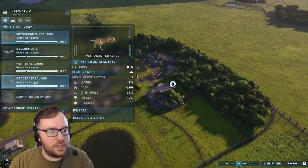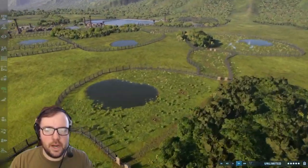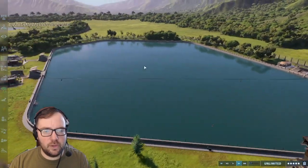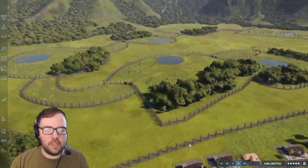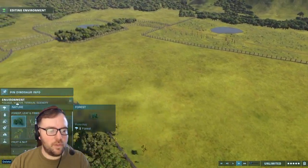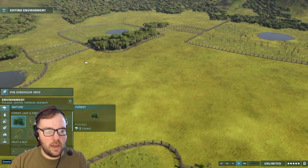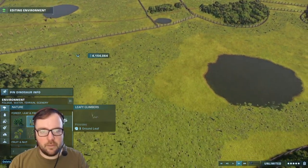Are the Troodons done yet? They are — let's release the Metriacanthosaurus. We got Troodons and Metriacanthosaurus, Herrerasaurus, and Segisaurus. Proceratosaurus will go in here. At least from the zip line you'll get a good view of the Tylosaurus. We should probably decorate this bit — maybe a bunch of water and a bunch of trees. Maybe I might add a secret attraction or something.